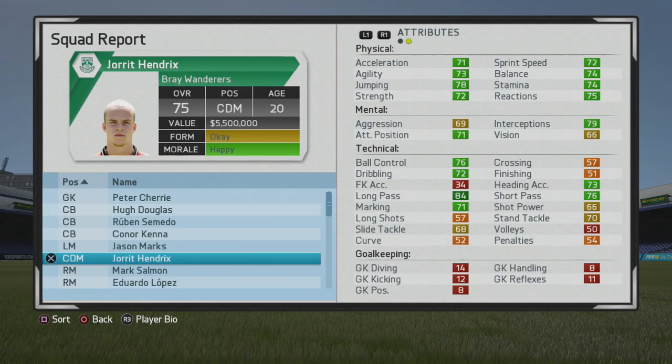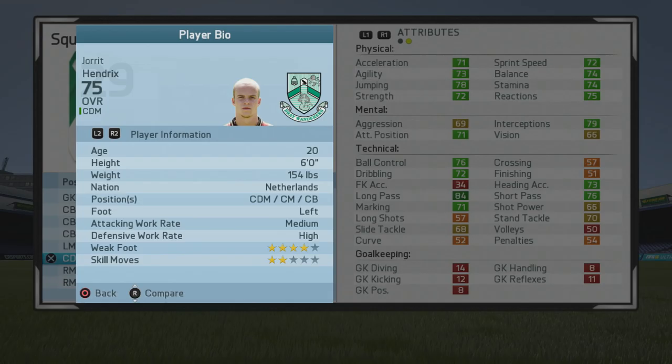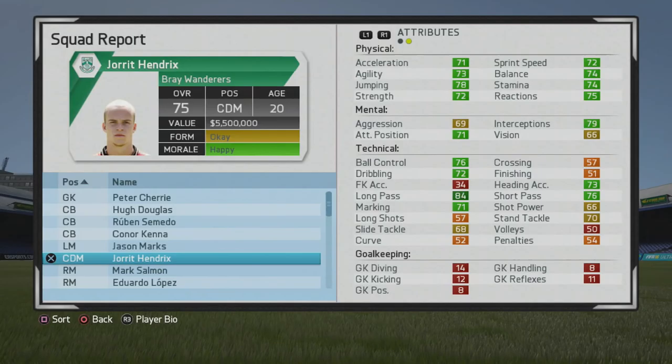In this player growth test I'll be looking at Jorrit Hendricks, the 20-year-old center defensive mid, who's just a 75 overall. He's a 6-foot center defensive mid, center mid, center back, left foot, medium-high work rates, 4-star weak foot, and 2-star skill moves.